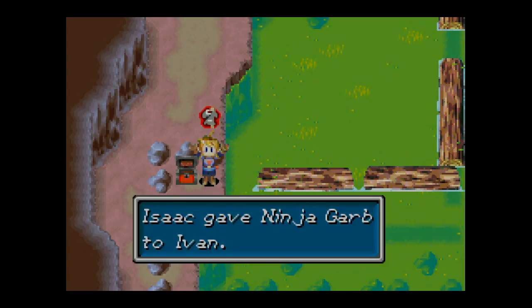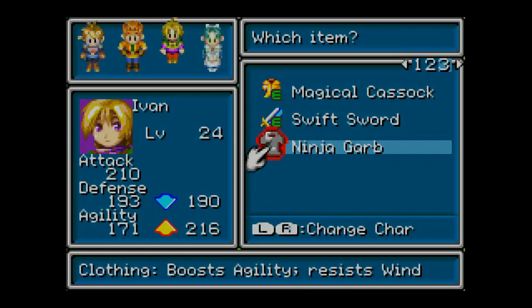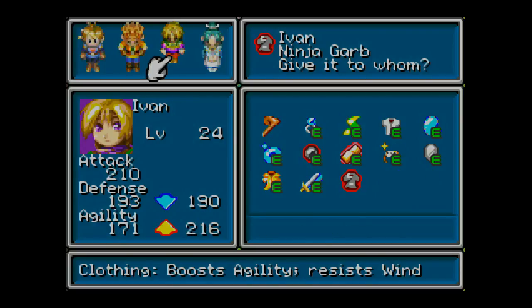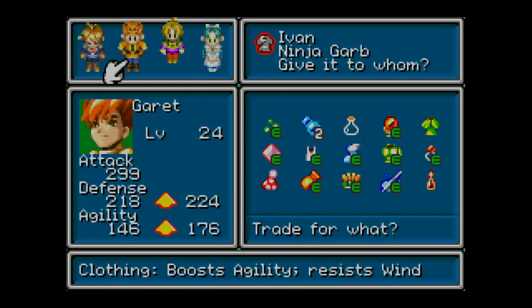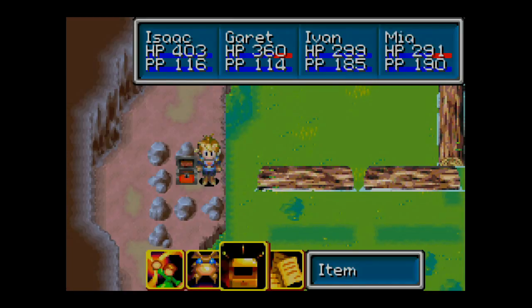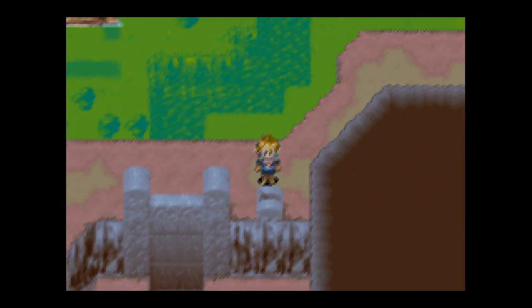We have a piece of ninja garb over here — even more agility. It's amazing. Look at this thing. That is really good. He doesn't have anything that's good for agility right now. It'll bump his defense down a little bit, but it's still totally worth it. We're going to let Ivan keep this for now, just because it's such a good piece of equipment. We will later on be giving it to Garrett for some other purposes that require RNG, to get an even better piece of equipment later on.